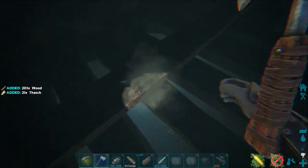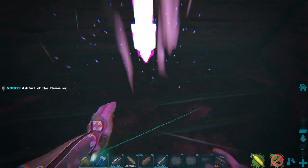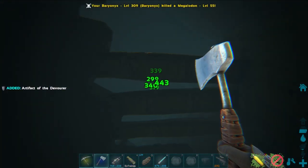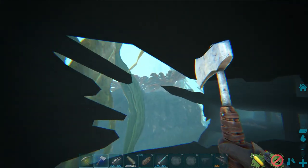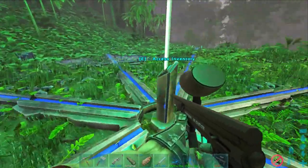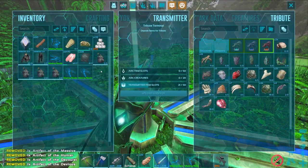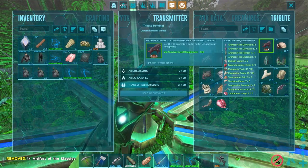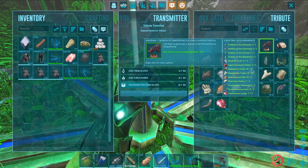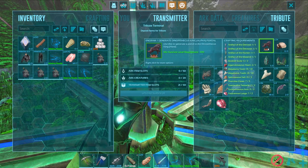We did find a mosasaur that was stuck, so we killed it — but that was pretty much it. I simply broke the wood and collected the artifact. That was literally the easiest artifact collection dungeon I've ever done. Afterwards, we headed back to the teleporter, put all the items inside the obelisk, and we are ready — green light, go — for the alpha boss. We had all the artifacts and all the items needed.